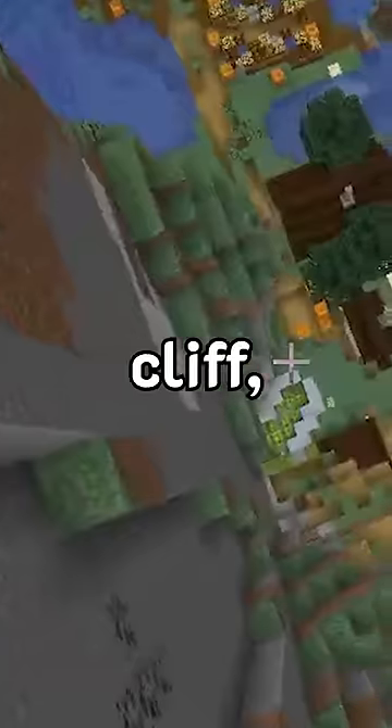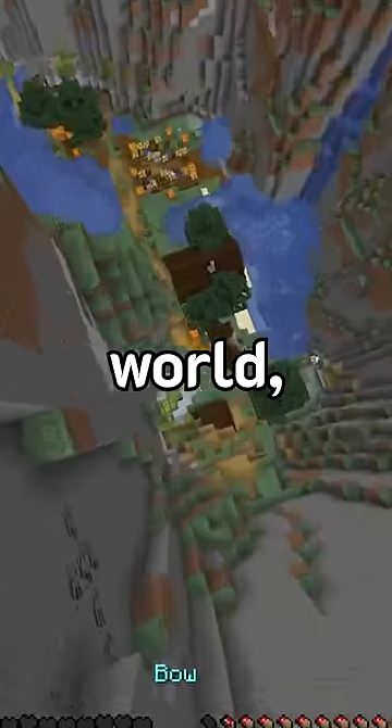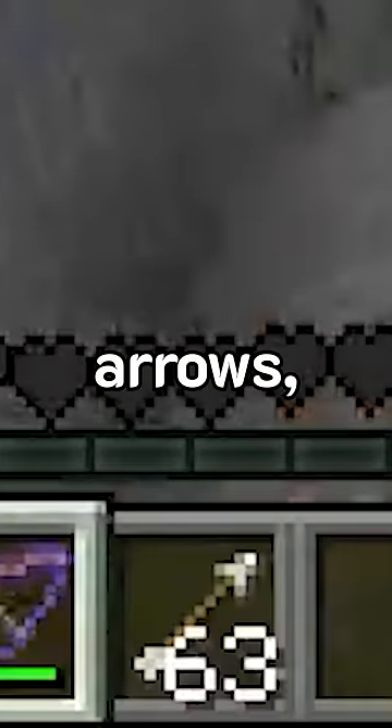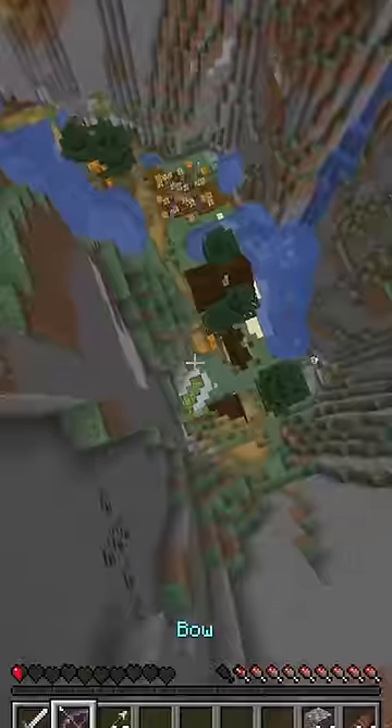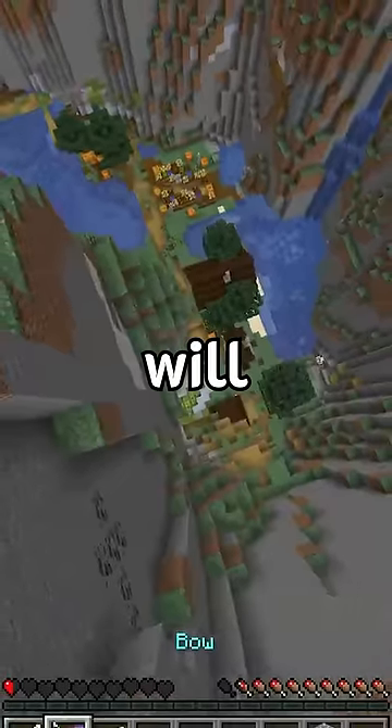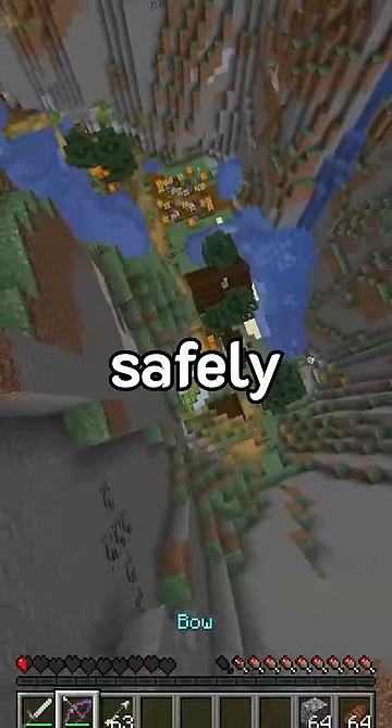As you can see, I just fell down a 60-block cliff, which would put an end to my hardcore world if I hit the ground. In my inventory, I have an iron sword, a bow, arrows, and cobblestone. If you look closely, there are waterlogged drip leaf at the bottom of the cliff, and if I shoot one with my bow and arrow, the drip leaf will collapse and I'll fall into the water safely.